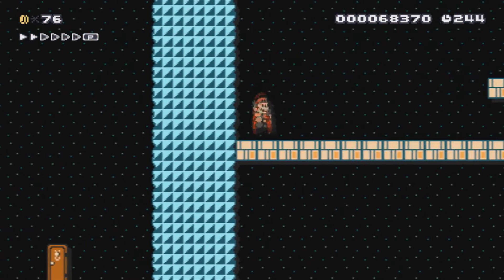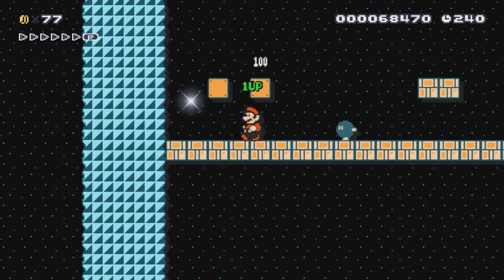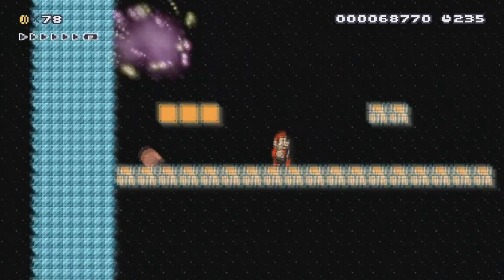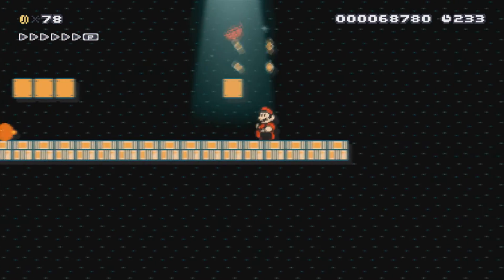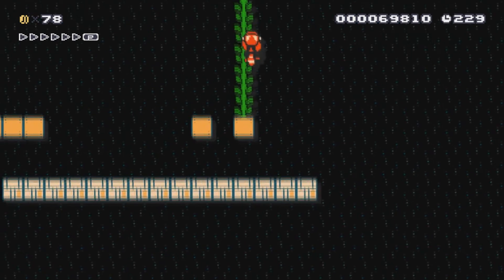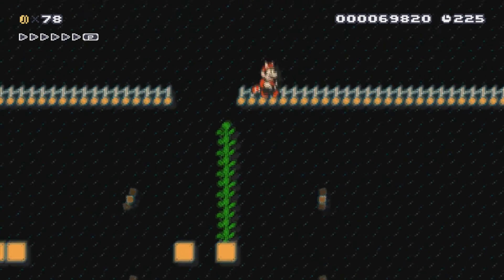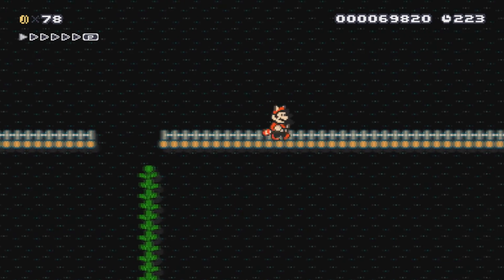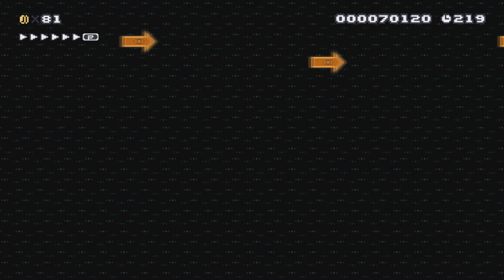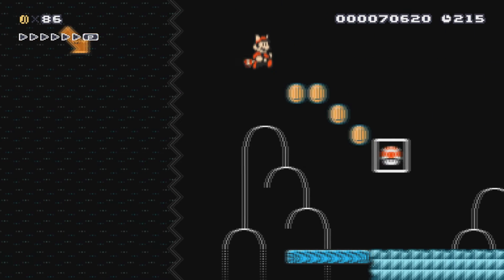I'll show you a secret right here — there it is. You want to grab the leaf. Watch out for the ball bombs. Then you're going to want to fly — running to the right and then jumping. Just keep going down to the goal.